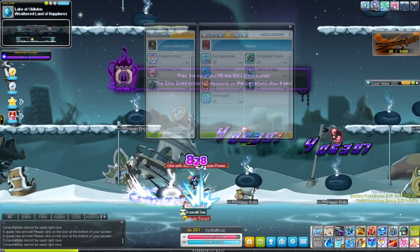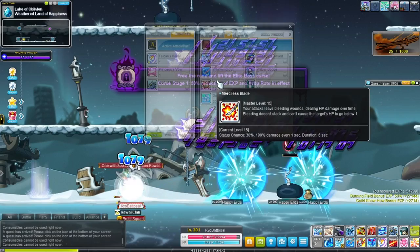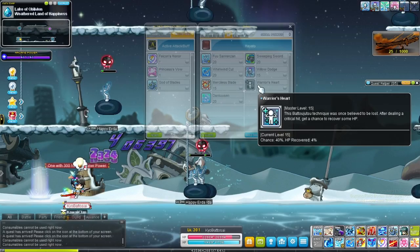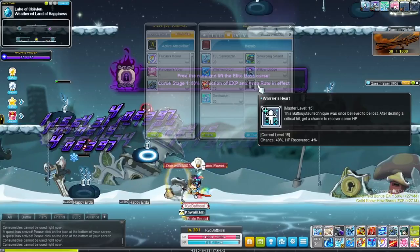Then we have Merciless Blade, which will cause damage over time on enemies when you hit them — basically a bleeding effect. And then we have Warrior's Heart, which gives a 40% chance to heal HP every time you crit. Later you also get a skill that increases your crit rate.